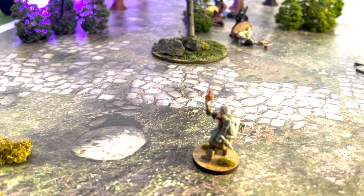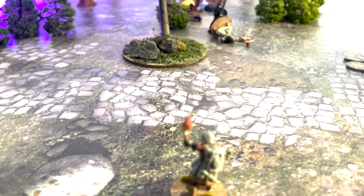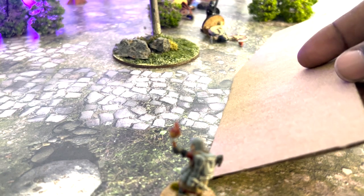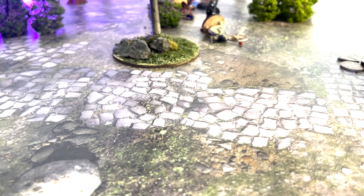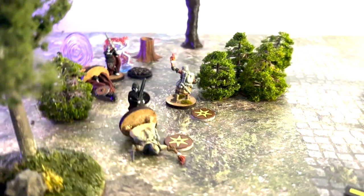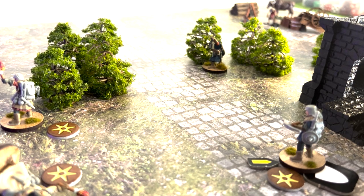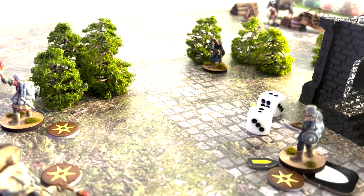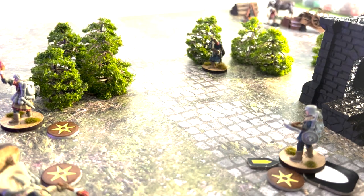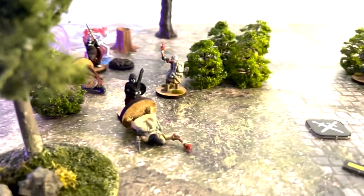Next we activate Negus, who has a quality of two — double success. He's going to move in towards the skeleton warriors and end his movement there. Then we activate the leader Eric, quality of three — double fail. That is the initiative swinging over to the skeleton warriors.